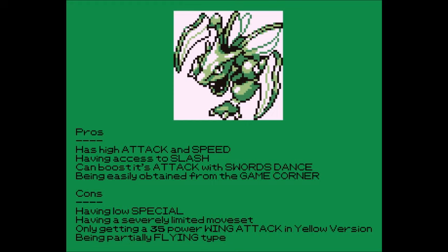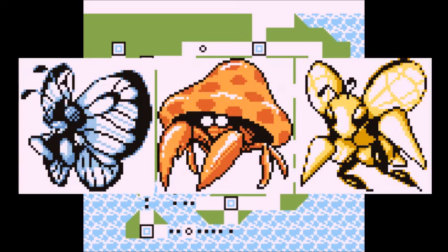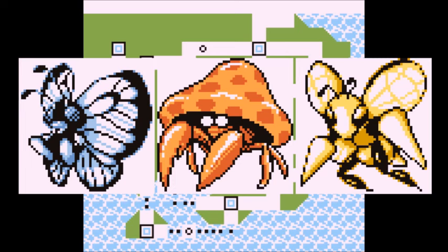Scyther's good traits are that it has high Attack and Speed, has access to Slash, can boost its attack with Swords Dance, and is easily obtained from the Game Corner. Scyther's bad traits are having low Special, a severely limited moveset with only normal moves, only getting a weak Wing Attack in Yellow version, and being partially flying type. Despite its bad traits, Scyther can still be decent, but it'll need a lot of support from teammates to do well in the league.